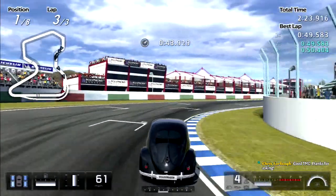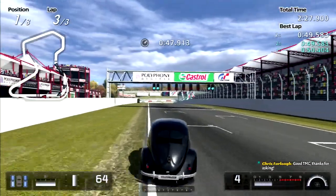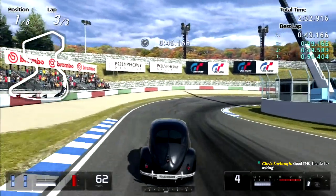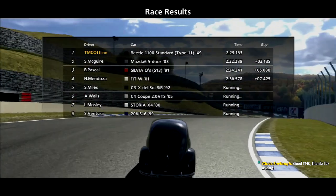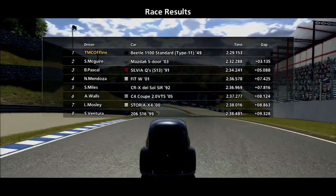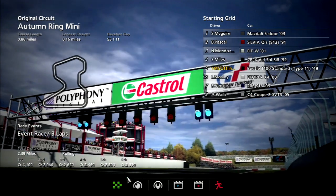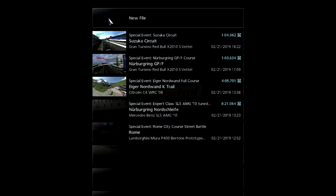Autumn Ring Mini is a short track, so I guess our Beetle kind of fits here. And there we go — we win at Autumn Ring Mini! Look at all those plebs we destroyed. We gained all that XP, but we barely gained anything here at the Sunday Cup. It is Sunday Cup after all, so really can't complain. 500 XP is a lot for level zero, but at level 33, not so much.